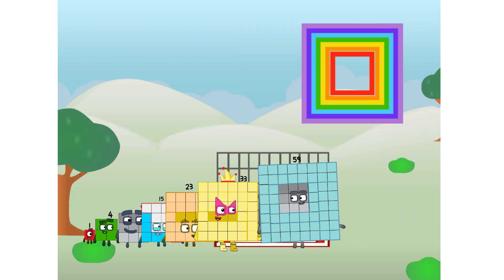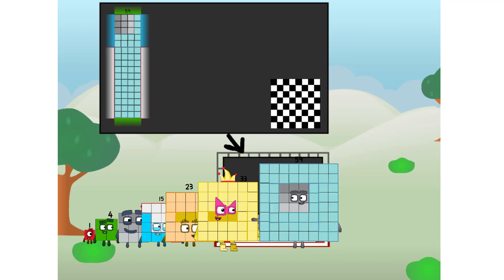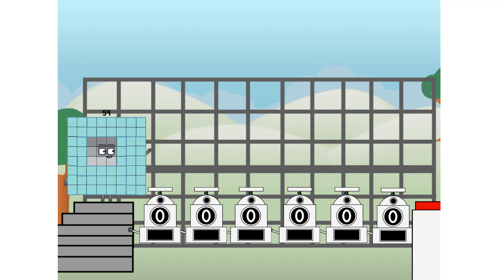There you are. This way — I've got so much to show you. I am 59, and I can be a strong square, a chess board, a super rectangle, 8 octoblocks, or even a super cube. But today, I want to show you a little trick I call binary boosters — using the power of doubles to send any number flying.